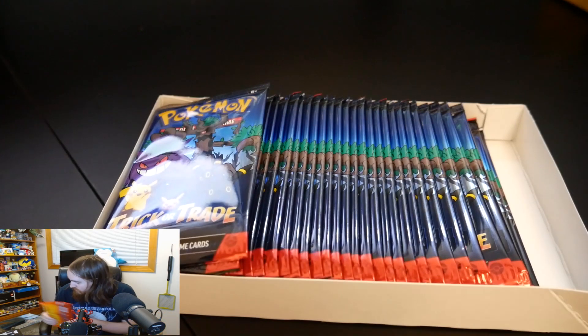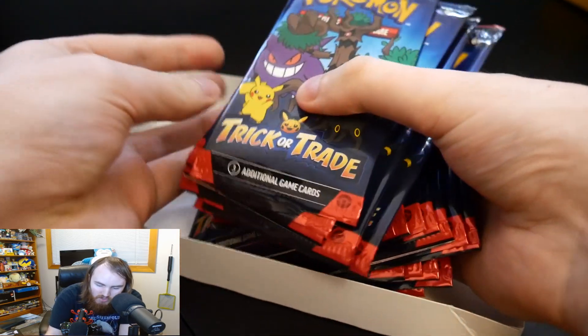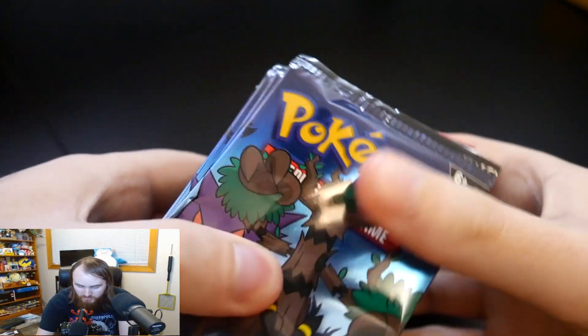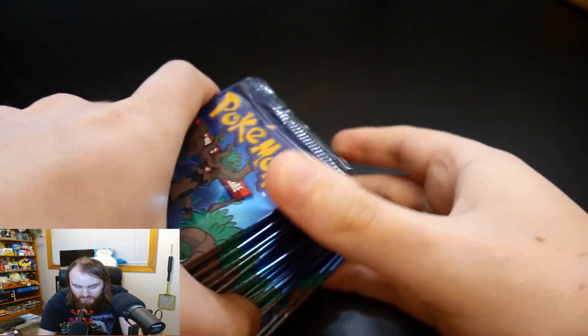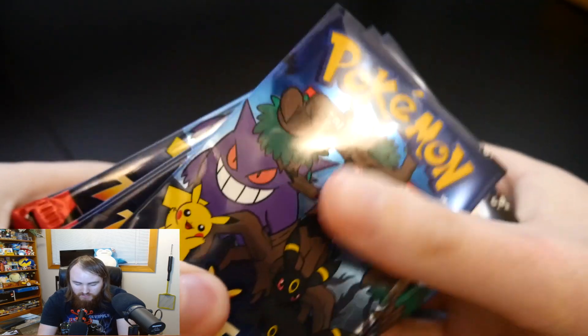The packaging has kind of the same color scheme as the 2022 edition. We got all those packs there. It looks like we have Gengar, Trevenant, and Pikachu on them. Not as many packs as last time, but what I'm going to do now is cut the tops off so we can easily go through them. Okay, so I have the tops cut off and we're just going to get on to them one by one.